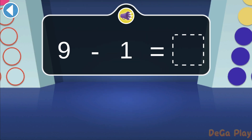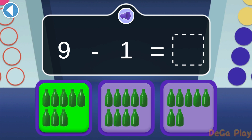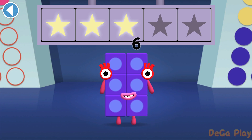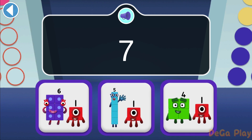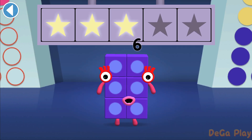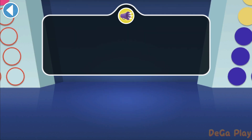Nine green bottles, but one falls off the wall — how many does that leave? Hooray! You won 3 super shiny stars! Which two number blocks can make a lucky 7? Woohoo! You won 4 super shiny stars! Tap the odd number block — it's got an odd block on top!